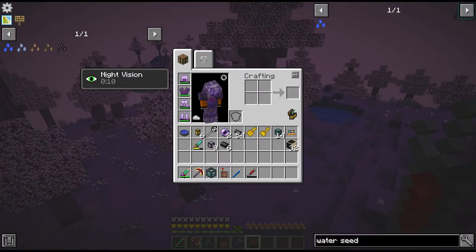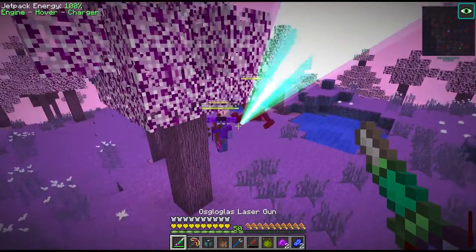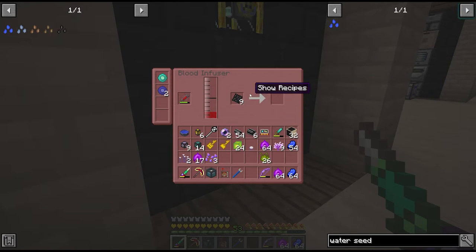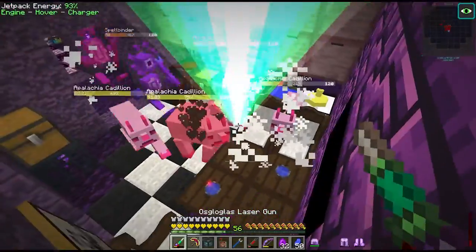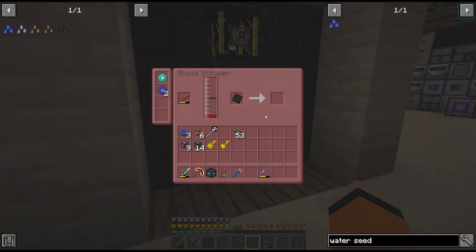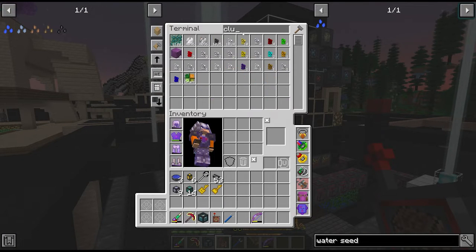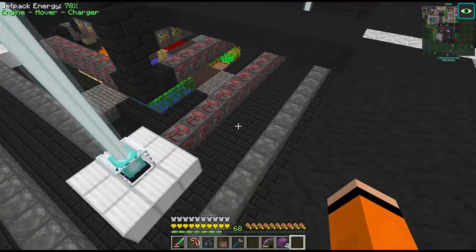I upgraded the blood extractor to hold 450,000, so this is way faster than waiting on our spikes. That was about 10 minutes to get 350,000 blood - I'm actually just going to farm out the rest. After about 45 minutes of farming in Appalachia I'm beginning to wonder if that was even worth it, but we're committed. This is our last runic plate, which means any second now we should see our 4 crystal clusters.